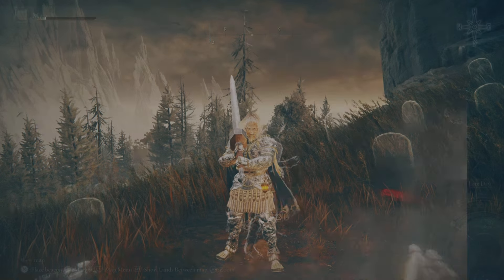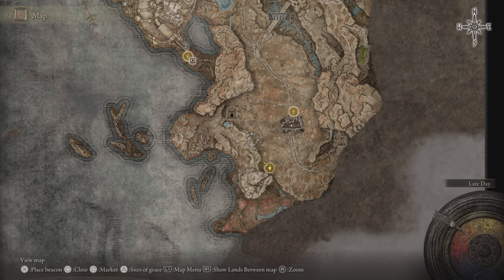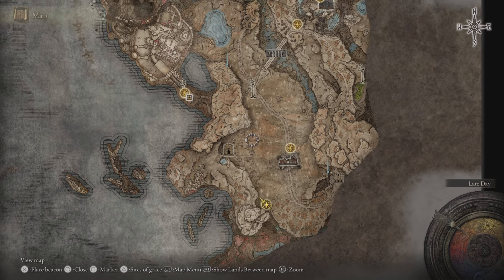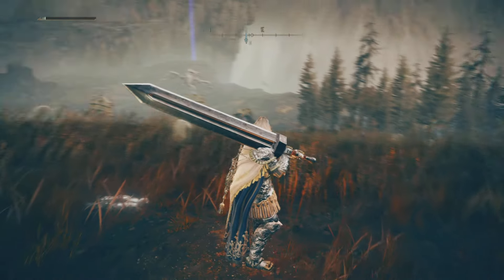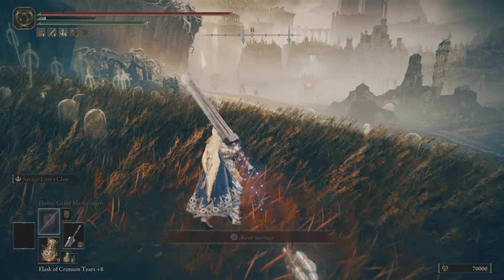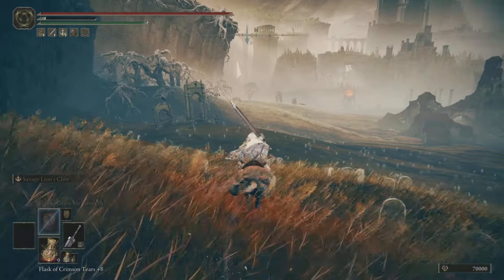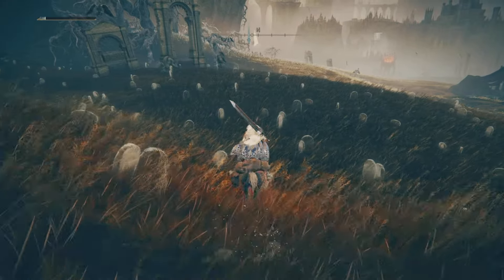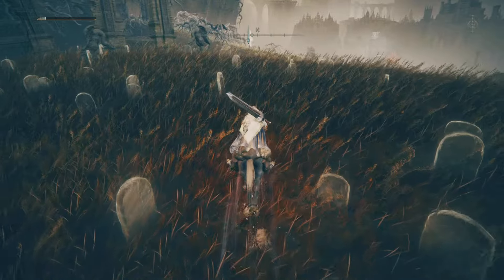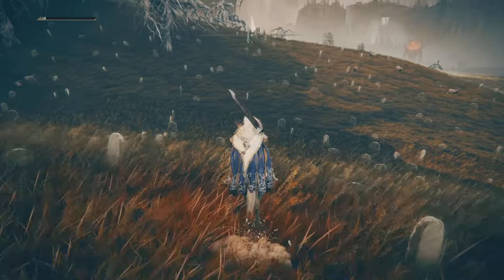This is the Savage Lion's Claw ash of war. Quickly on the map: we're starting off from the Gravesite Plain site of grace — this is where the DLC starts from. If you keep hugging the cliffs and come around through here, this is the point where it is. I'll show you by going there as well. That's where you're going to find the Savage Lion's Claw ash of war.